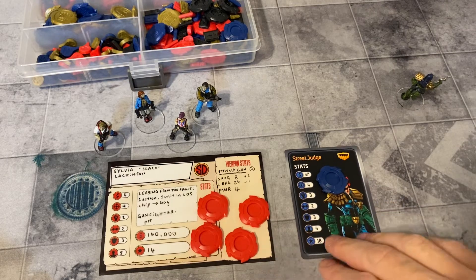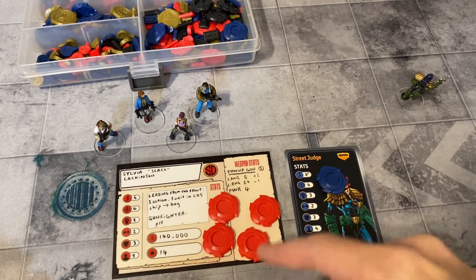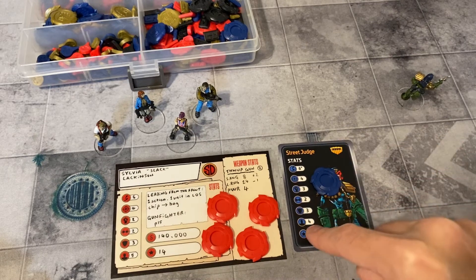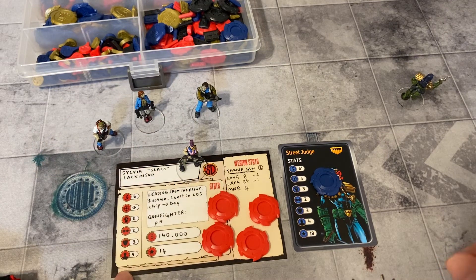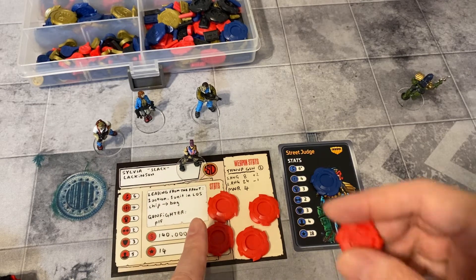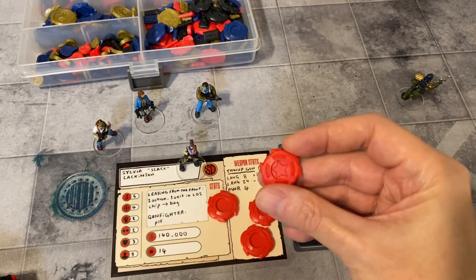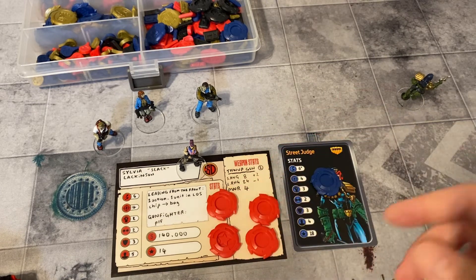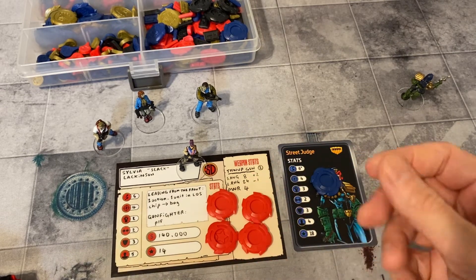Here are some stat cards, one of which I created myself — this is for the Strontium Dog game. I've got four Juves and a street judge. The street judge's cool is four, and the leader's cool is five. That means she generates a star activation token. So we can switch out one of these tokens for a star activation token — same size and shape but it's just got a star on it. If you're using different tokens, you can put a different colour token in, as long as you can't tell which one it is by touch.